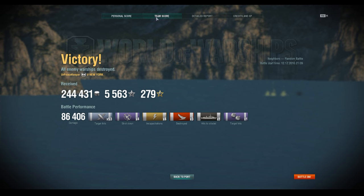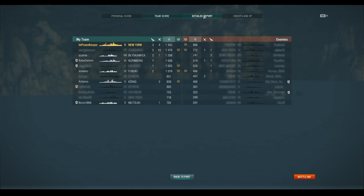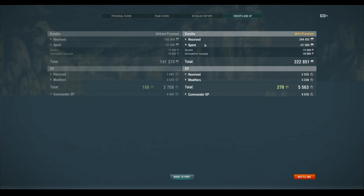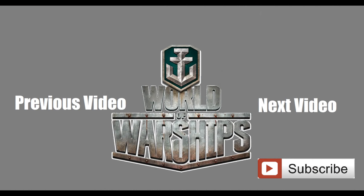3 sinks, not too bad. 1,483 for the base XP. You can see all my damage was AP shell hits — 222,851 credits. Anyway, I'm your Peacekeeper, you guys know the drill by now: like, comment, and subscribe, and thank you guys for watching.